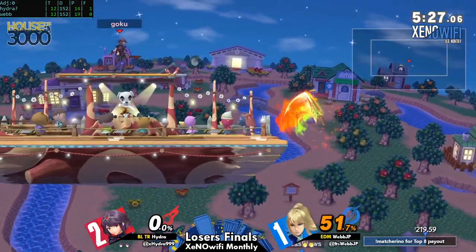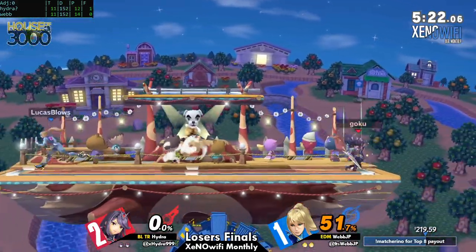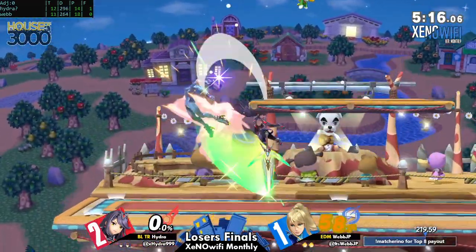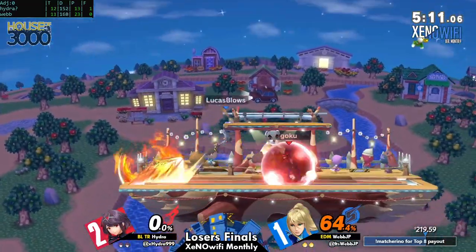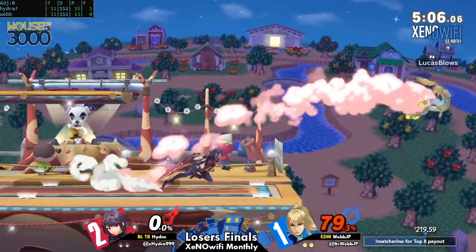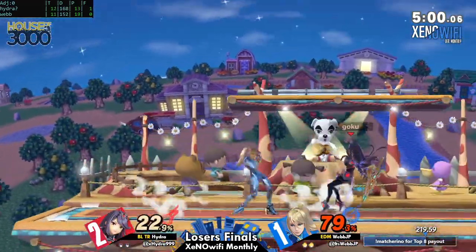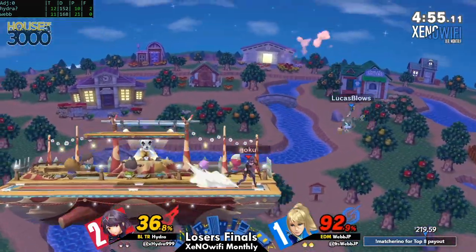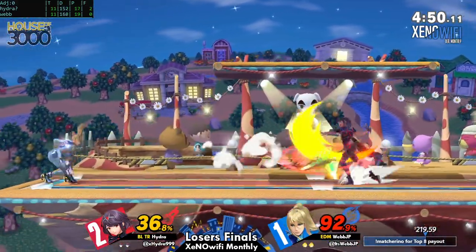Hydra's ledge trapping really hasn't been talked about enough — he's been killing it with the side Bs. But with Mythra too, he's been making it very annoying for Webb to get anything when he's trying to get back from ledge — putting the threat of Pyra just at the ledge, whether covering the whole thing with side B or just standing there and jumping and down airing. Those empty hops are working too. Get-up attack finally gets him back to stage but look what he got out of it — nothing. He finally finds an opening, but every time he wins at ledge he essentially gets nothing out of it, so Hydra's been minimizing the few situations where Webb actually gets away from trouble.